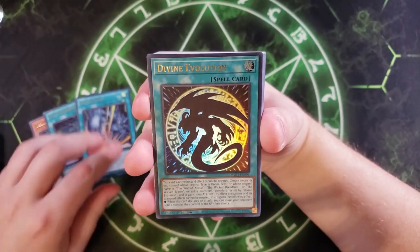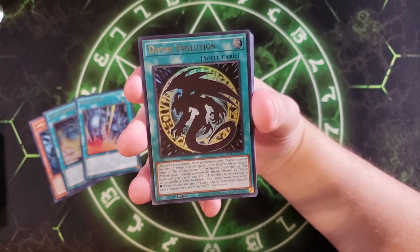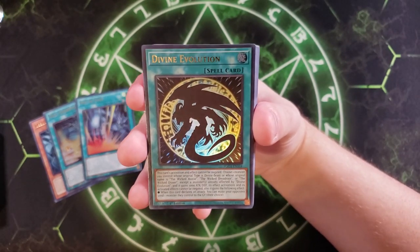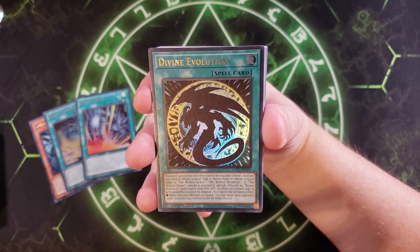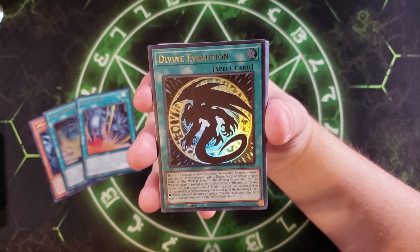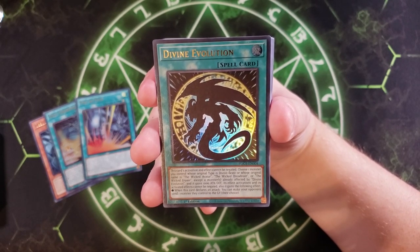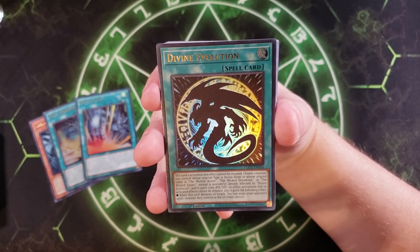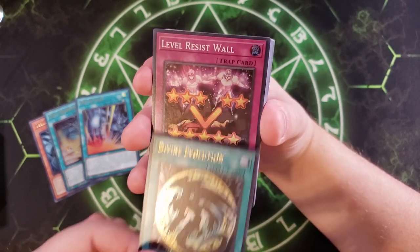We got a Yu-Gi-Oh R card called Divine Evolution. I thought they were going to make upgraded versions of Slifer, Obelisk, and Ra, but they didn't — and I don't think they will. This card's effect cannot be negated. You choose one monster you control whose original type is Divine Beast, or whose name is The Wicked Avatar, Dreadroot, or Eraser. It gains 1,000 attack. Its effects and activated effects cannot be negated, and when it declares an attack you can make your opponent send a monster they control to the graveyard. I like the effect but I don't see it seeing a lot of play.